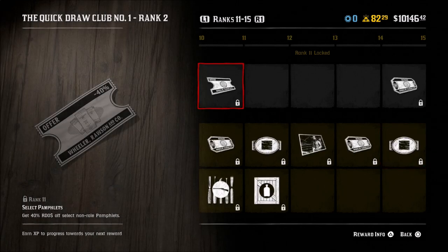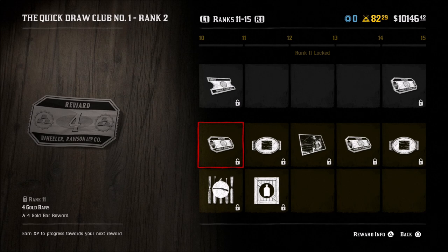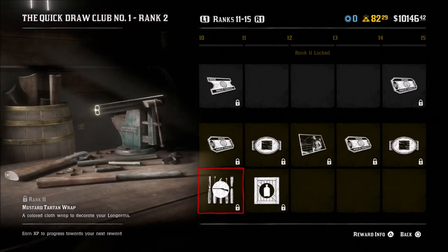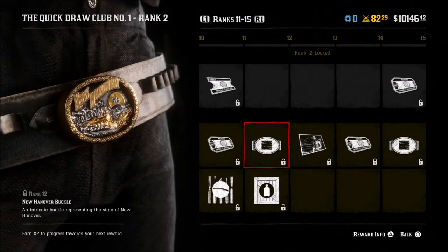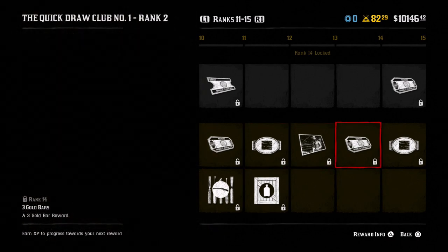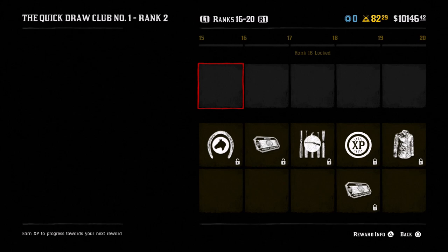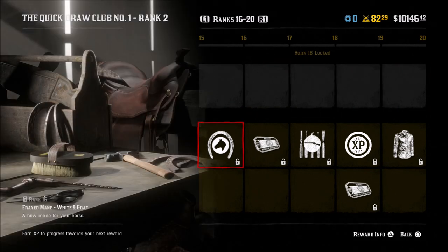Levels 11 to 15 - your free rewards are 40% off select non-role pamphlets and an extra 200 reward cash. For paying club members, you get four gold bars, another wrap for your weapons, the New Hanover Buck buckle - these new buckles are really really cool looking - Provision in Parcel, a new pose for photos, three gold bars, and the Valentine buckle which is probably my personal favorite, I think it looks really really nice.